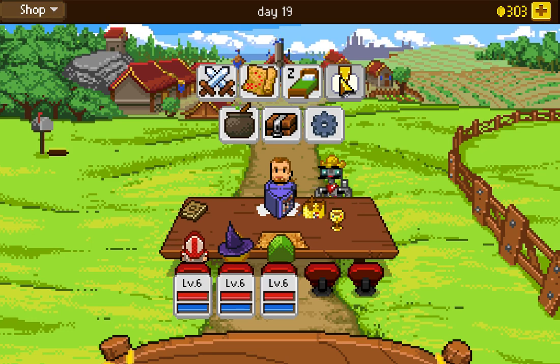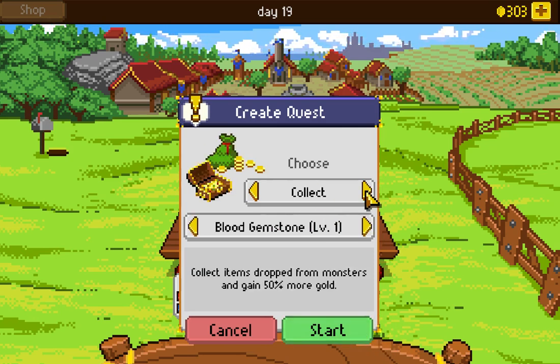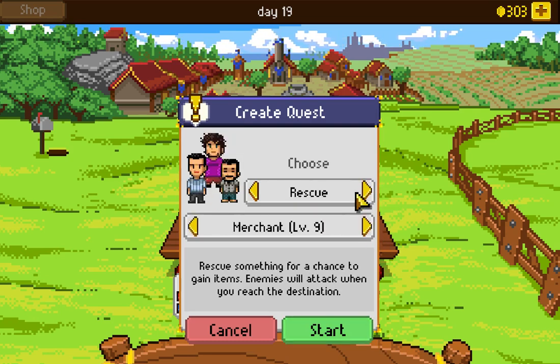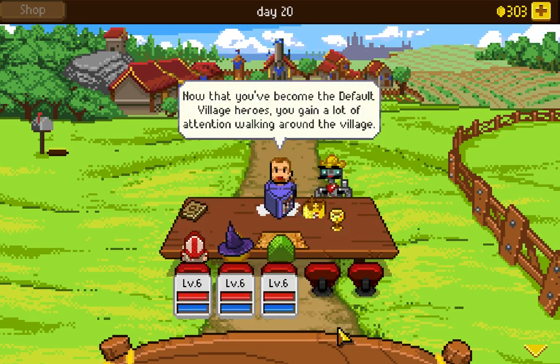We're going to continue to the next leg of this quest and then end the video — we don't want to go through the entire campaign. The next starred quest for the main storyline is a travel quest. We can decide to backtrack and do some collections or the escort quest, but I'm going to do the travel quest to get to the next location. We need to travel to Sunset Castle.